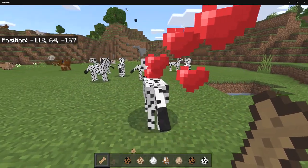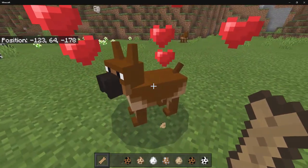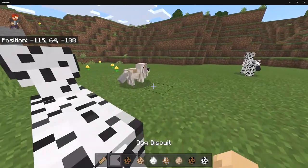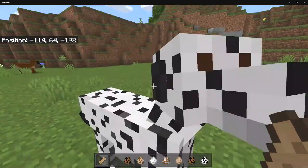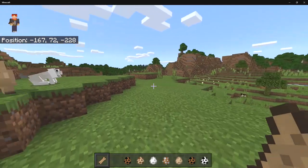We pull out the dog biscuits and feed them to our hungry dogs. We tame the boxer and it has really cool different sitting animations, which makes them a lot cooler. That's pretty much everything this add-on introduces — I really like the concept of having more pets inside the game, and I think Minecraft definitely needs more pets.